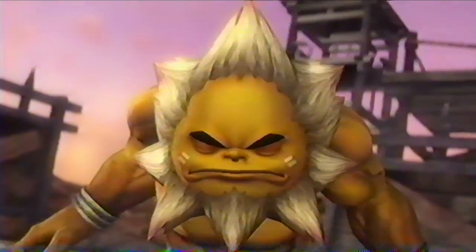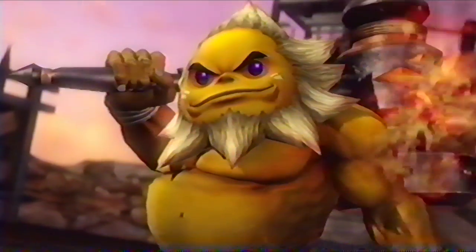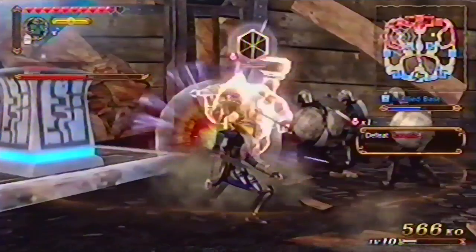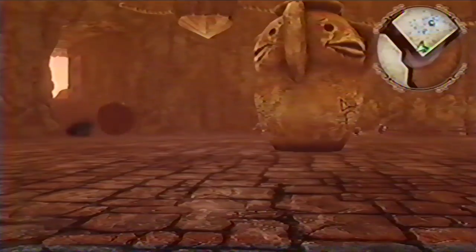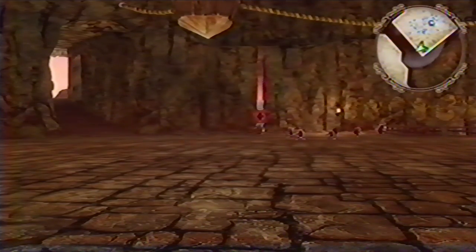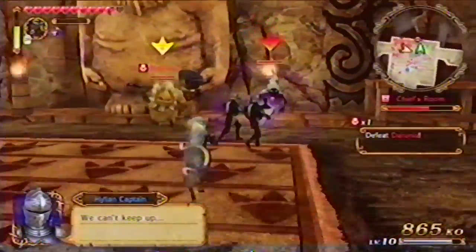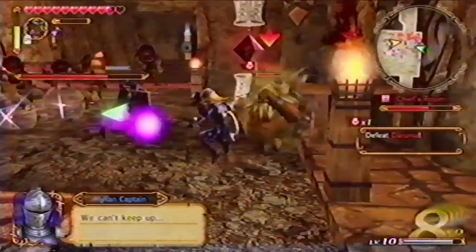Be ready when the madman Darunia appears on the battlefield. He advances on your headquarters sooner than you might expect. After he throws a lava rock, that's your chance to attack his weak point. Stop the Gorons from reclaiming the boulder keeps. Once they are secure, the gate to their headquarters will be demolished. Then head into the chief's chamber and destroy the ghosts to drain Darunia's power before defeating him and forcing him to join you.